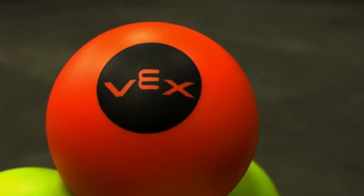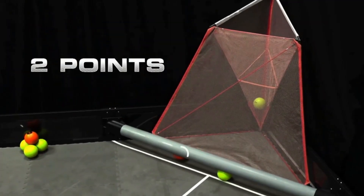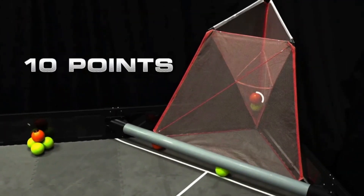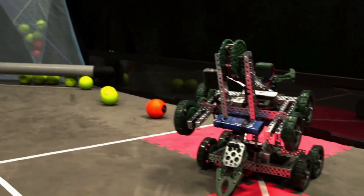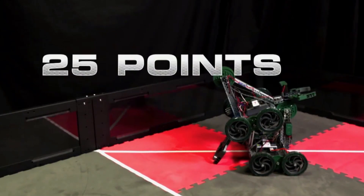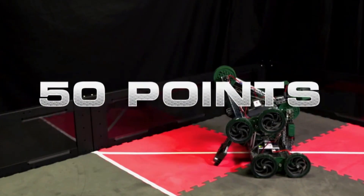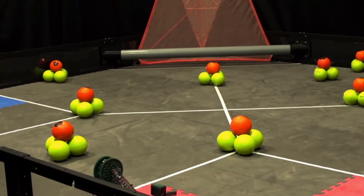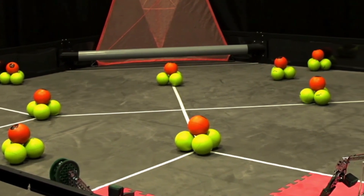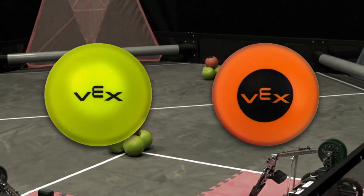Bonus balls are worth twice as many points as normal balls — two points in a low goal and ten points in a high goal. At the end of the match, teams get 25 points for low elevating their partner, or 50 points for high elevating their partner. There are a total of 104 scoring objects: 94 balls and 10 bonus balls available in the game.